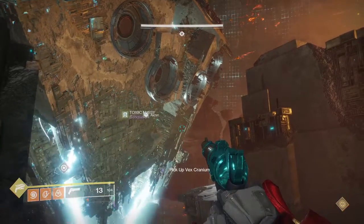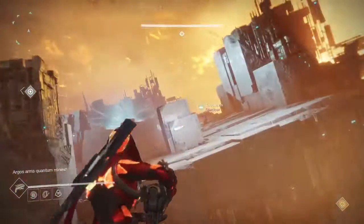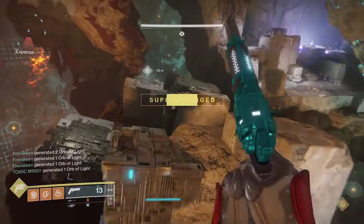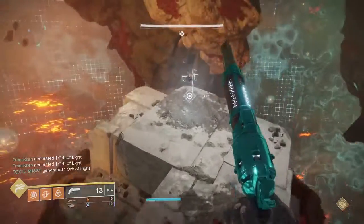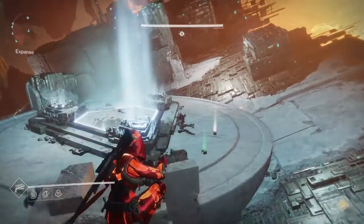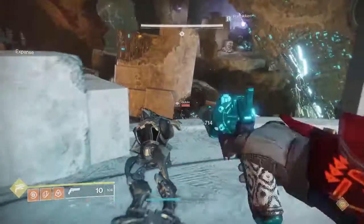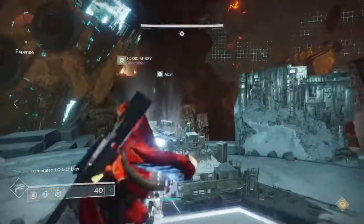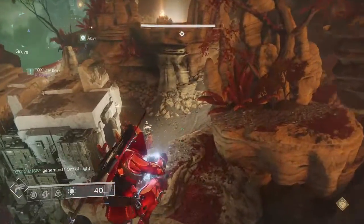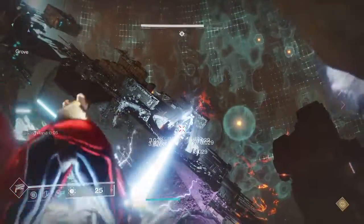For the next encounter you're going to have three different areas of the map: the arc side, the solar side, and the void side — pretty easy to tell which is which. You're going to need to charge a bunch of craniums. The easiest way is to have each plate charge the two craniums that spawn on their left side. Grab those craniums and put them in these little furnaces, which will start cooking them. Once they're ready they turn into a cranium and you'll take it over to whichever side has the crystals. Listen to your teammates to find out where the crystals spawned, then take the craniums over and destroy the crystals.